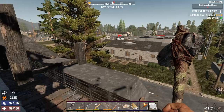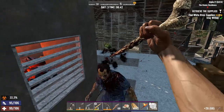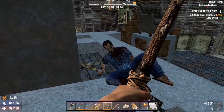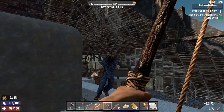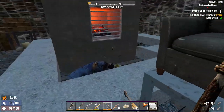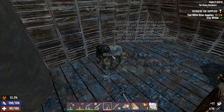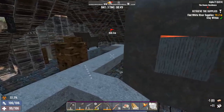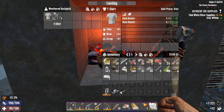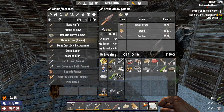What do we got here - medical journal, nice. And some painkillers just in case I get a concussion from another bird. A few extra feathers - let's see, can I turn these into stone arrows? Might as well. Maybe not that many, let's just go 35. You can just sell that. We can wear that instead of our plant fiber shirt, very nice.